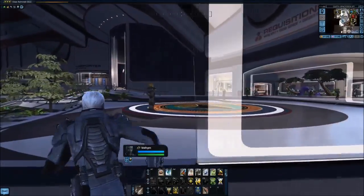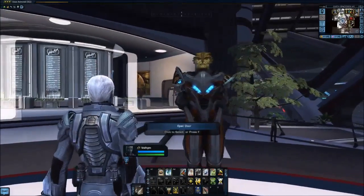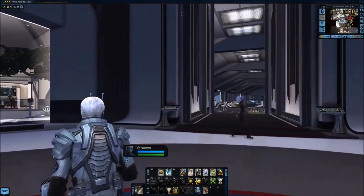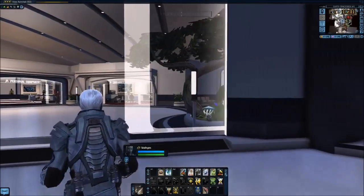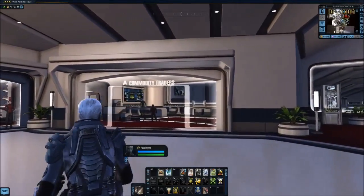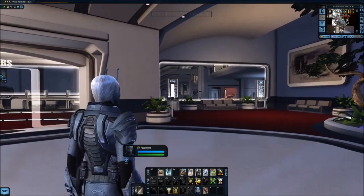We come back outside and find a Voth NPC, which provides quick access to the ground battlezone. Past this individual, we find the new commodity vendor office situated beside a lounge with more bank and mail consoles.